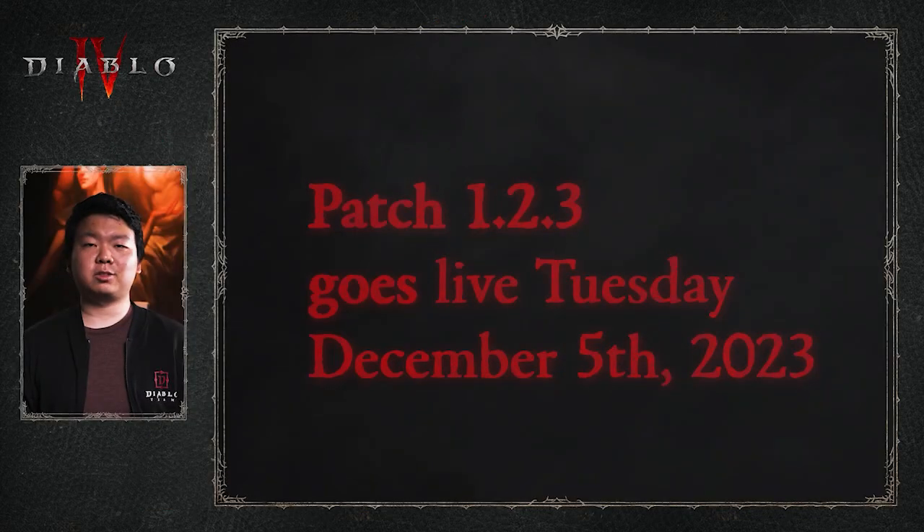That's awesome. When can we expect to play it? The Abattoir of Zier goes live on December 5th, 2023 in patch 1.2.3. As a pinnacle endgame challenge, we want to make sure you have enough time to prepare your ideal character — this is around two months into the season with one month to go for you to push it to its limits. Afterwards the thematic event will end, but you will have larger leaderboards to look forward to coming in Season 3.